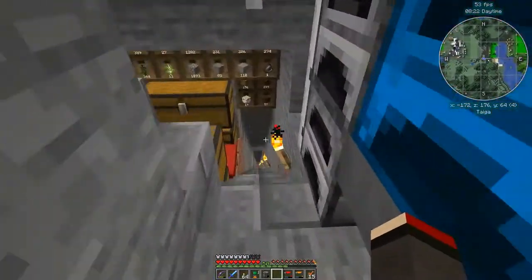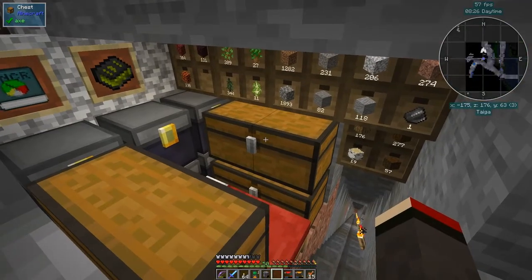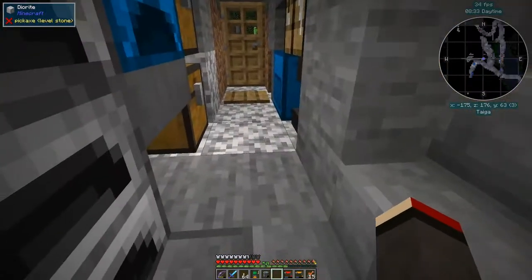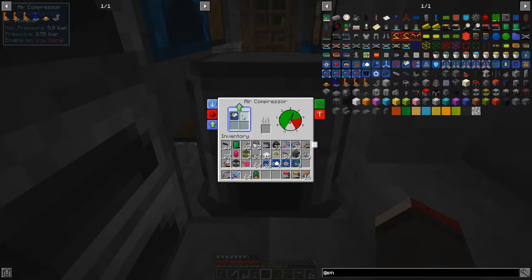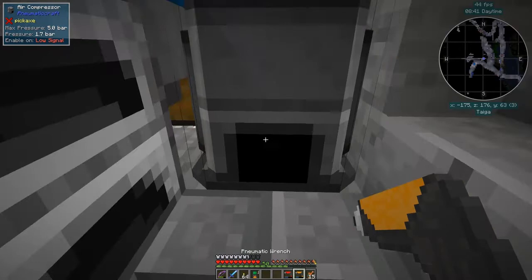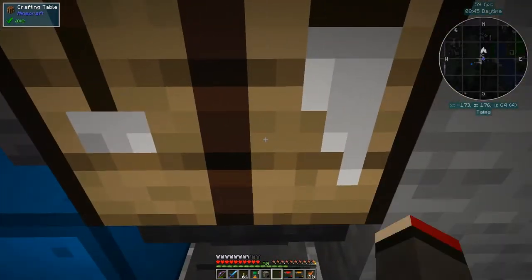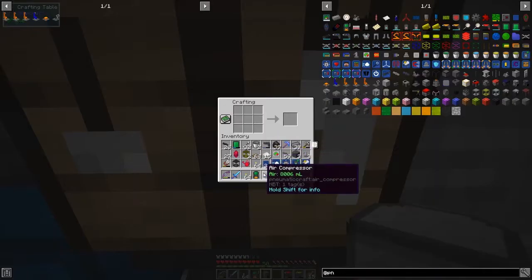We need to cool things down and make quite a few heat sinks. Let's get started with the upgrade of the compressor. Obviously it's got an upgrade and it'll lose those anyway. So we can use this one to upgrade it — it's not very difficult. Let's just have a look at the use of this.